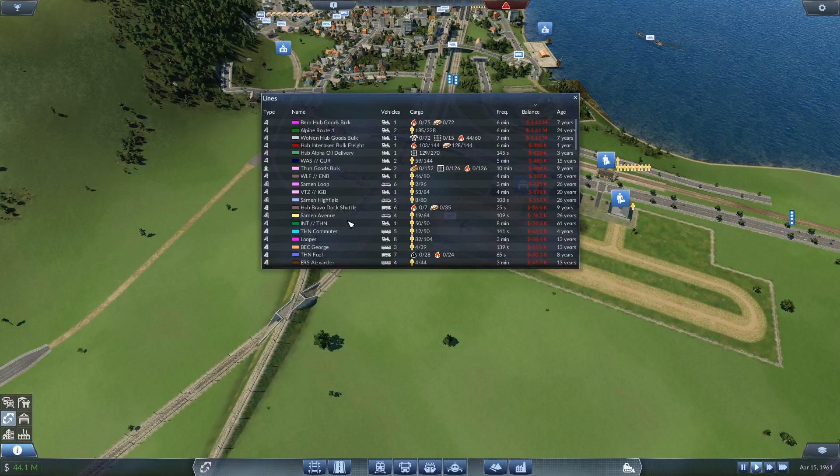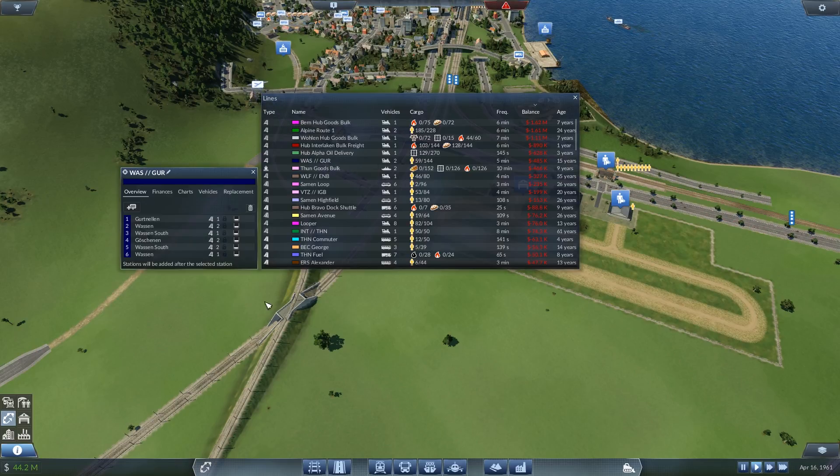Let's have a look. It's doing a little shuttle — that's why it's giving me trouble. I've arguably got too many wagons on there and that's dragging it down. However, if I can get the demand up a little bit more it should take care of itself. Alpine Route 1 is just never going to make money until I find something really cheap to run on it. Then we've got Gertnell and Wasson.